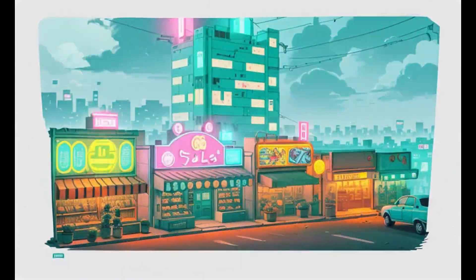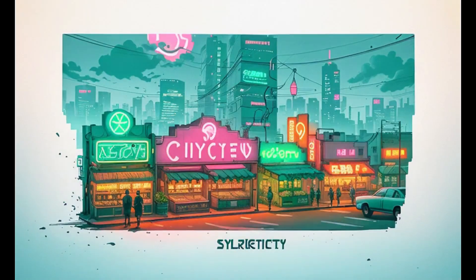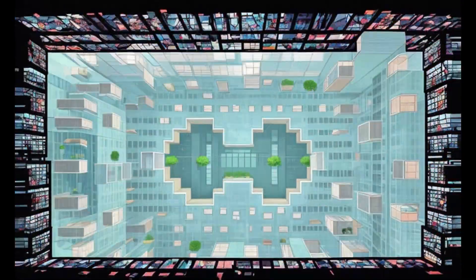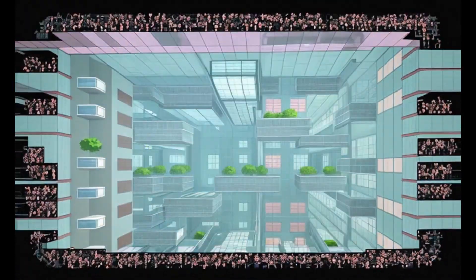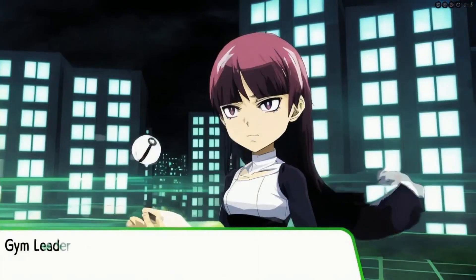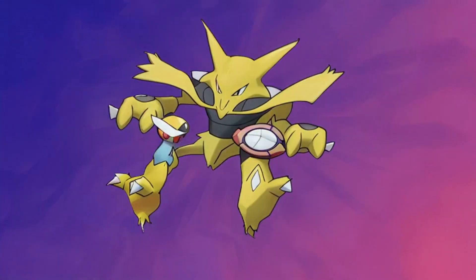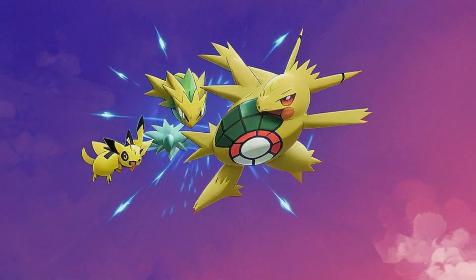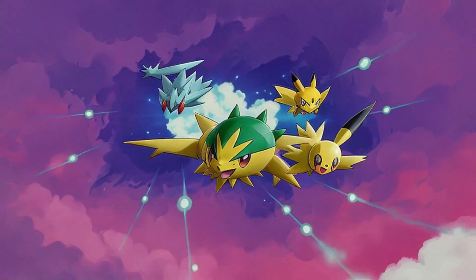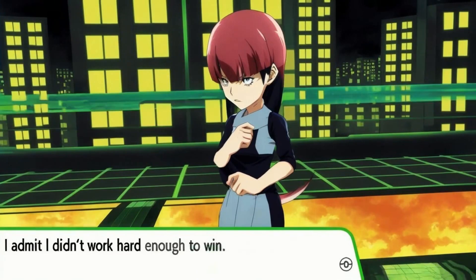We arrive at Saffron City and the Cyberpunk theme looks really, really cool. We have to go through the long Rocket hideout in Silph Co. again, but I get a Lapras at the end, so that is progress. I head to the gym and fight Sabrina who looks pretty cool — she's the second best trainer in the game. She uses her Alakazam but it doesn't do much damage; it's basically a glass cannon this time. Team's trash.